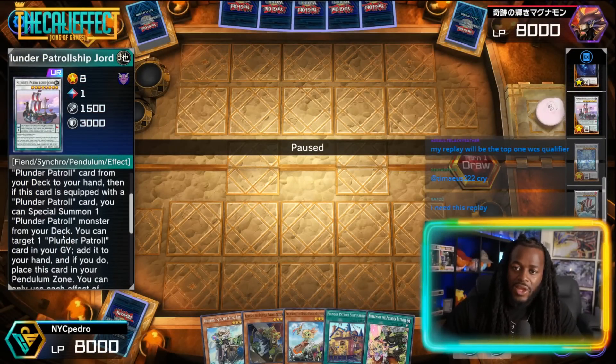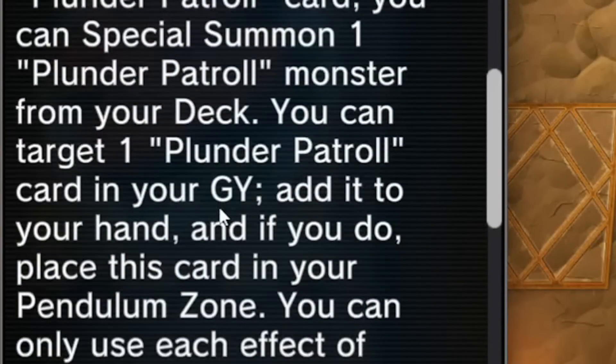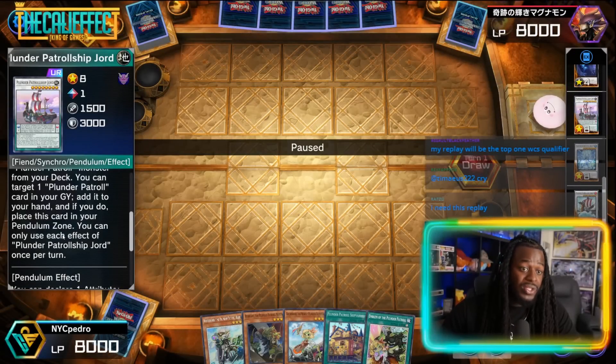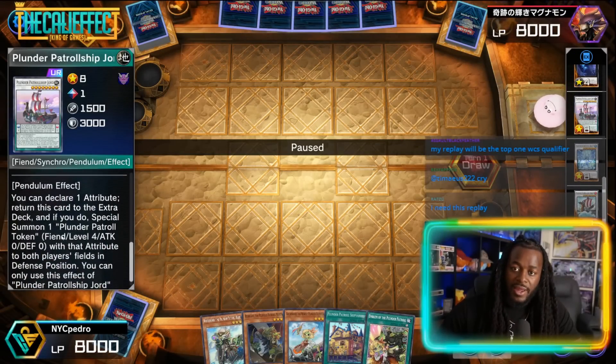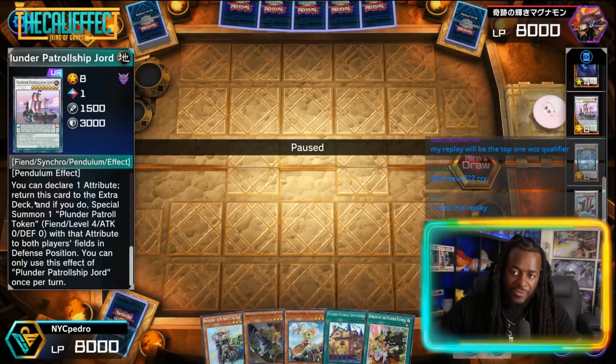It's a search and a summon — that's pretty good. You can target — this is the other effect — you can target one Plunder Patrol card in your graveyard, add it to your hand, and if you do, place this card in your pendulum zone. That's actually a really good starter effect. Its pendulum effect: you can declare one attribute, return this card to the extra deck, and if you do, special summon one Plunder Patrol token — level four fiend, zero ATK/DEF — with that attribute to both players' sides of the field in defense position.